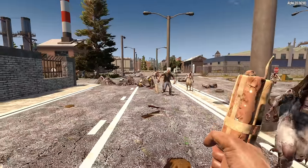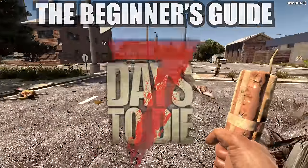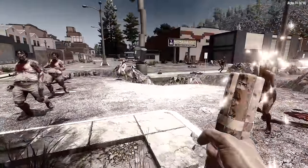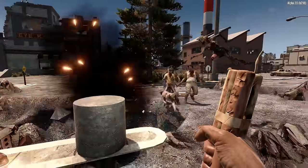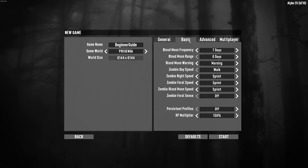Welcome to Guns Nerds and Steel. Today I present the beginner's guide to Seven Days to Die — a complete walkthrough to get you through the first seven days of your zombie apocalypse. We'll cover the best perks to take, the best weapons to use, the best places to go, and the best things to do in the early game to set yourself up for long-lasting success. Timestamps are below if you need to jump around.